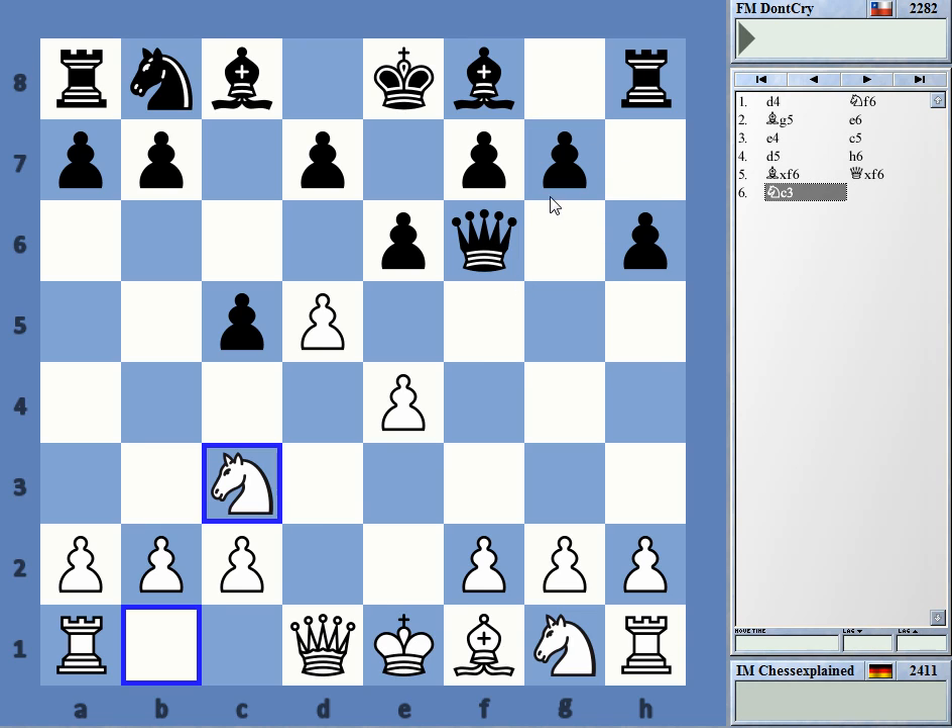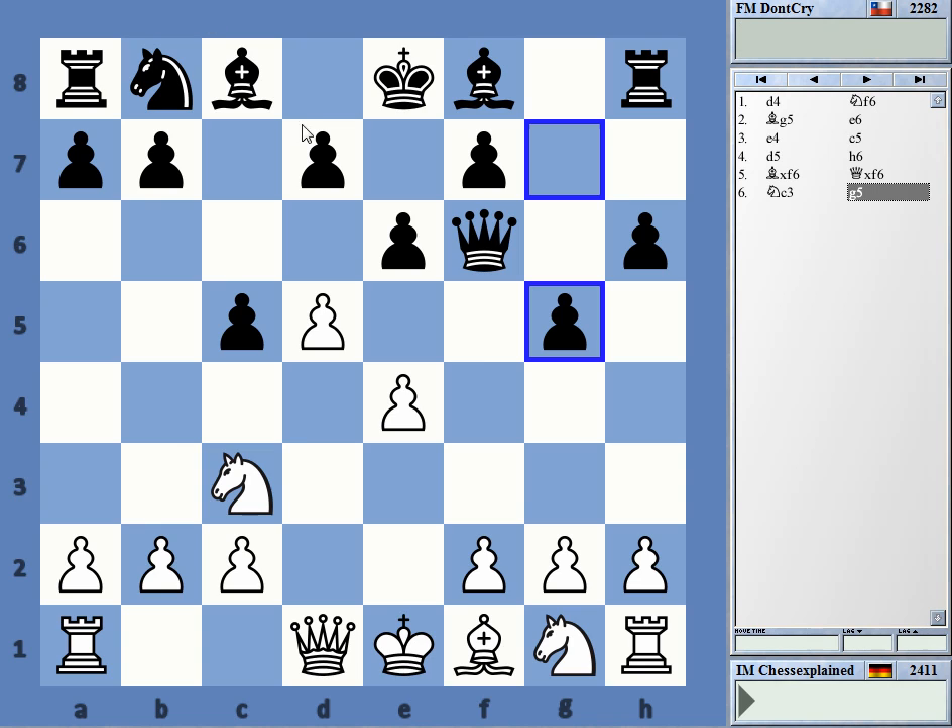It is not completely crazy, this idea. In the Trumpovski it happens — sometimes you want to use the long diagonal and play g5 to control f4 so that pawn to f4 is not possible. This g5 move is designed to emphasize that.